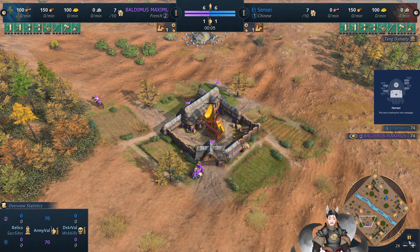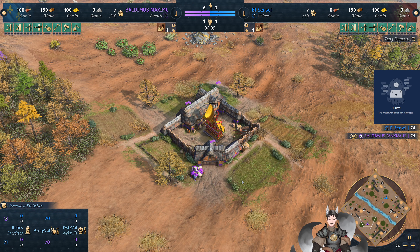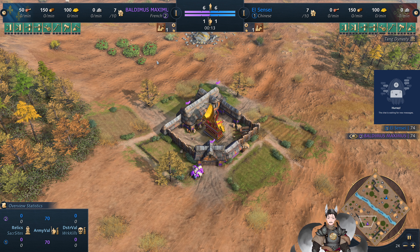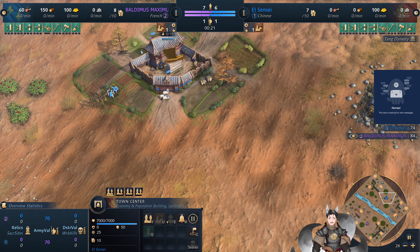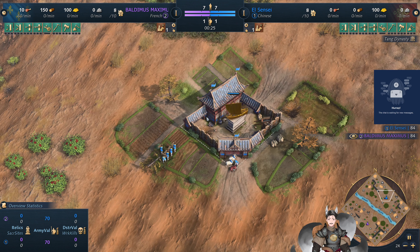Greetings everyone, AnneGrade here with another H-Pyres 4 replay. On the bottom side as the Magenta French, we have Baldus, Baldimus, Maximus. On the top side as the Blue Chinese, we have El Sensei.